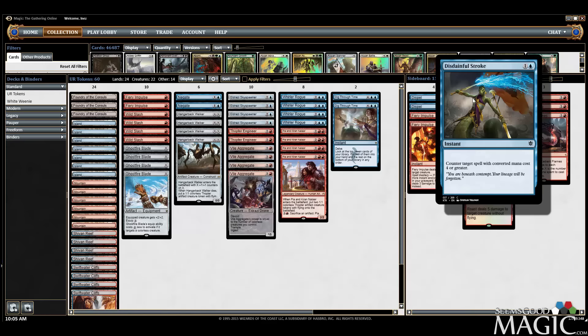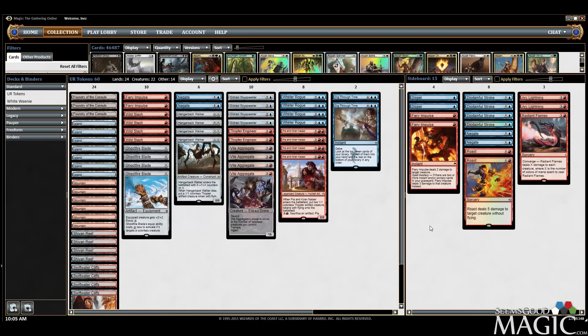I think not main decking Disdainful Stroke is probably wise because there is enough red deck — whether it be Goblins or Atarka Red — where Disdainful Stroke is so dead in those matches. I think it's better to go for more of a spot removal-based deck and then win through value. When I die to a red deck, I have like five cards in my hand, so if I can just survive, I really think I have enough gas in the deck to outlast the red decks.